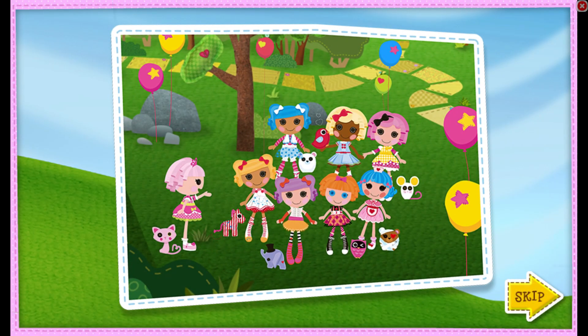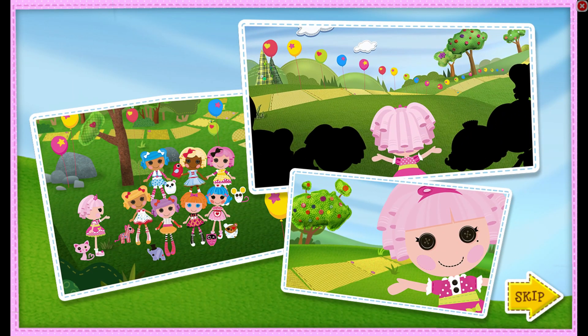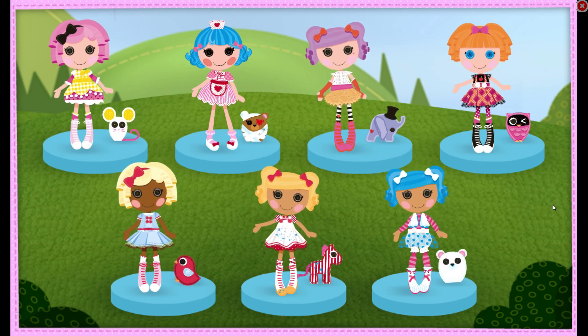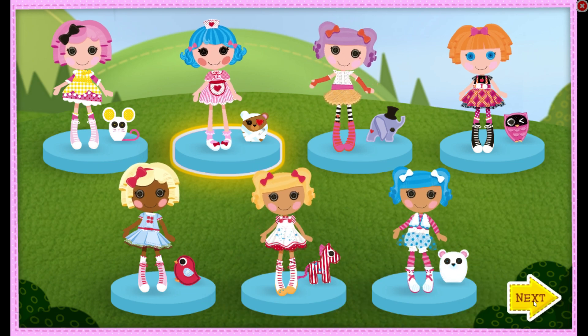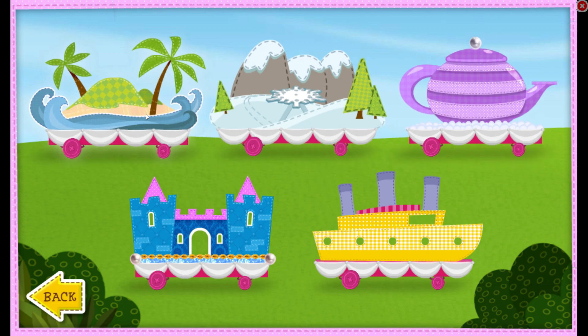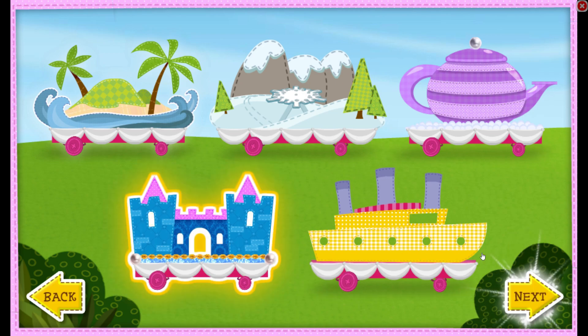The friendship parade is ready to roll, except for one thing: the floats! Can you help make three floats for our parade? Let's pick the friend for your first float. Click the friend you want to choose. Rosy! Bumps and bruises, perfectly perfect! We're ready to choose a float. Hooray! Click the float you want to decorate when you're ready to start.